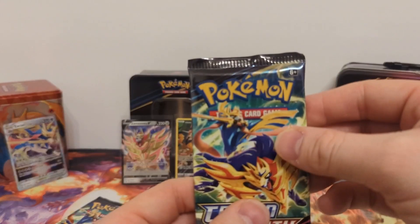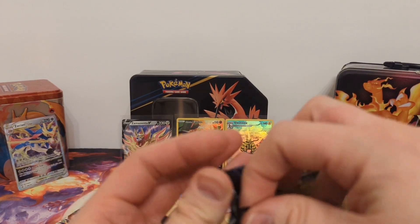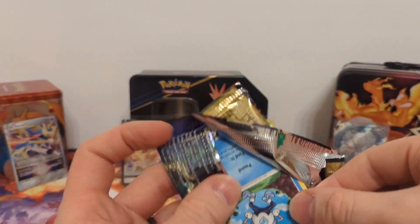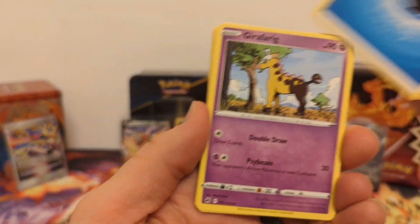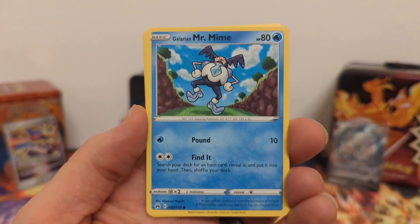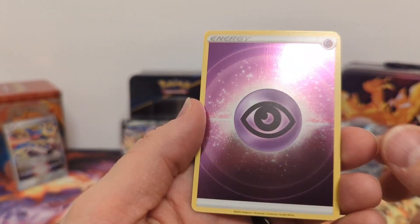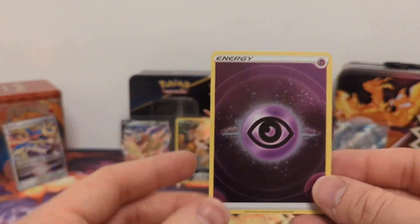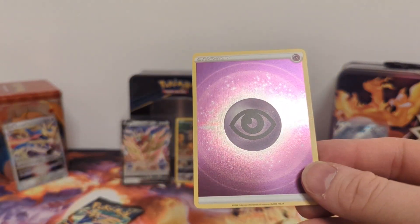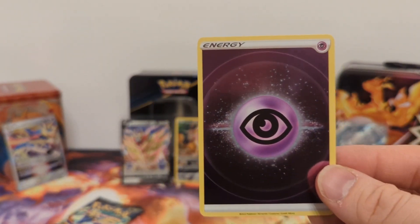I'm going to try to reverse jinx it again — I'm expecting these last two packs to be horrible. Fourth pack: Water Energy, Graferig, Pink Urchin, Grape Ball, Glaring Mr. Mime, Slunkern, Koffing, Bidoof, Salandit, Reverse Holo Energy, and Blossom Non-Holo. This is technically a Reverse Holo Energy — the symbol itself is not holo but everything around it is. I'm going to count this as a hit since I don't have any. This is the first one I've pulled out of four Crown Zenith openings.